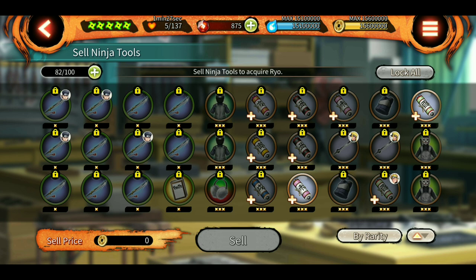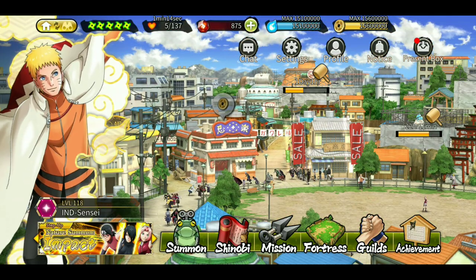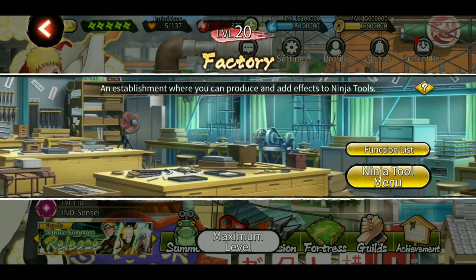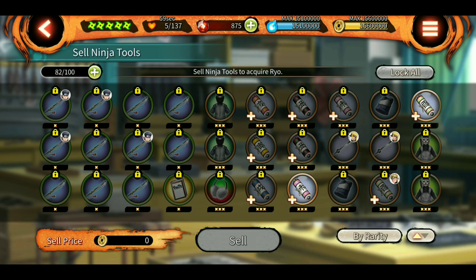Also guys, if your ninja tool inventory is full and you win a kunai, it will not be added to your inventory. Make sure to have enough space in your ninja tool menu. As you can see I have 82, so I'll have to sell some useless tools to make space for the new kunais. You can either increase your inventory limit or sell useless tools. Make sure to manage your space otherwise your kunai won't be added to your inventory.